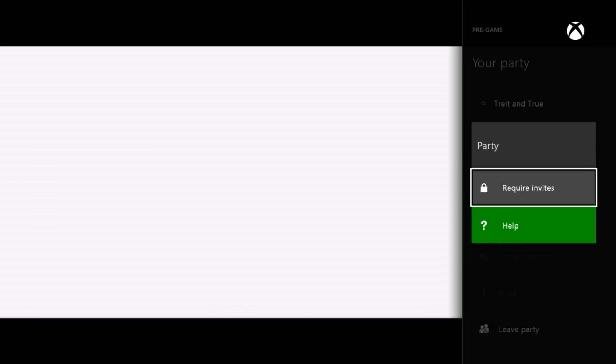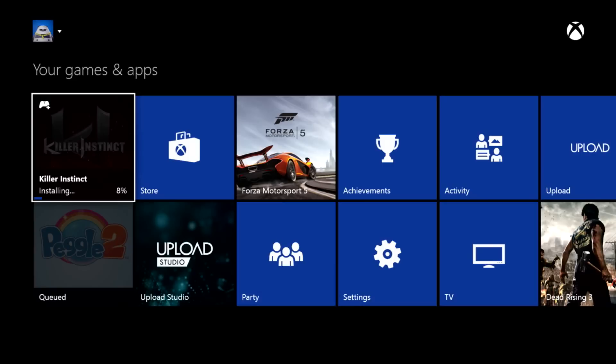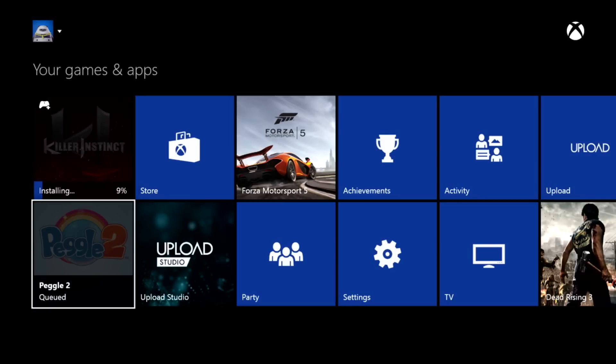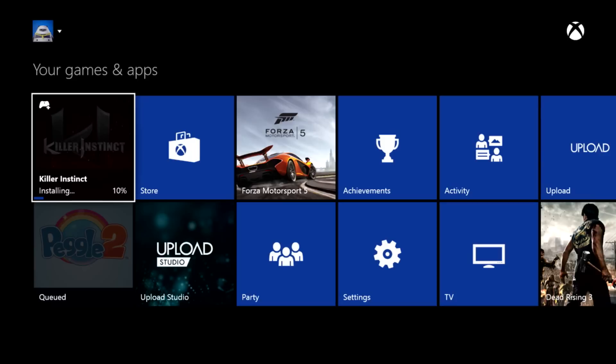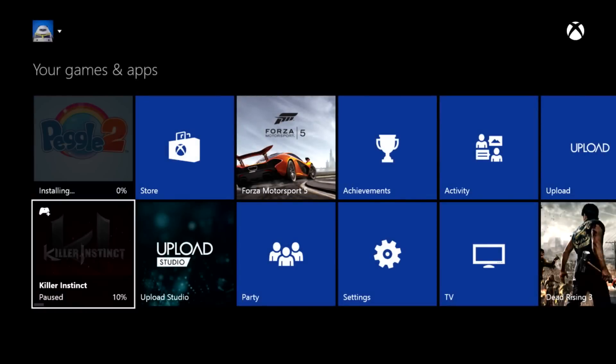Also, pressing Menu in the Party app will allow you to make the party invite only. The Menu button can also help you change the order of your download queue. Tap Menu on the app or game that's actively downloading and choose Pause Download. This will immediately start downloading the next app or game in your queue.